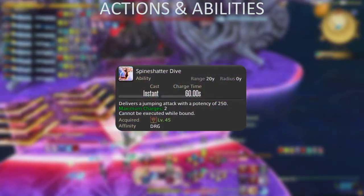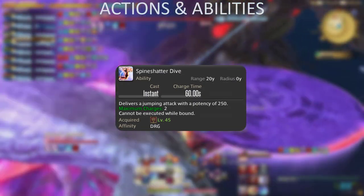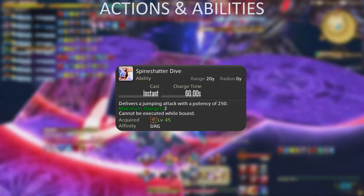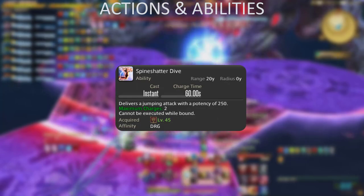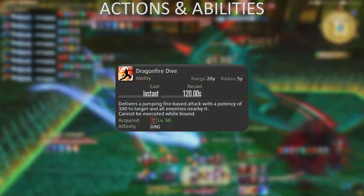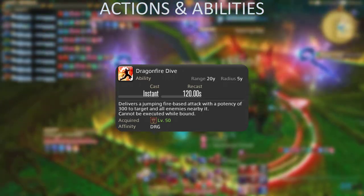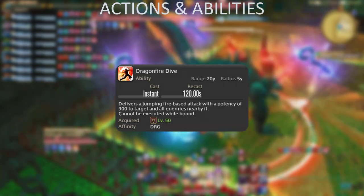Spineshatter Dive has two charges and functions mainly as an OGCD gap closer. In general you want to hold both charges for use under your 2-minute raid buff windows. Barring sufficient skill with Elusive Jump, using Spineshatter to chase the boss to maintain uptime is always optimal compared to holding it for your buff window — uptime matters the most. Dragonfire Dive is another hard-hitting OGCD similar to Star Diver; it also cleaves around the target in AoE. You naturally want to use this on cooldown in single-target encounters.